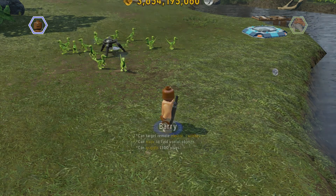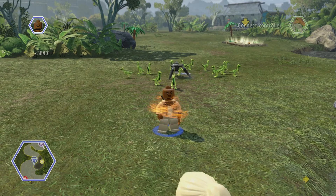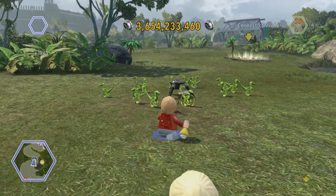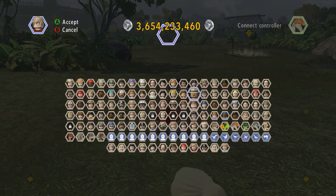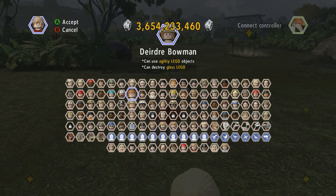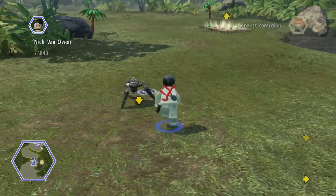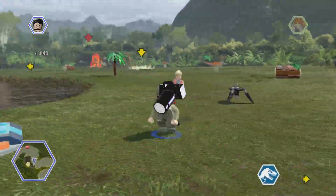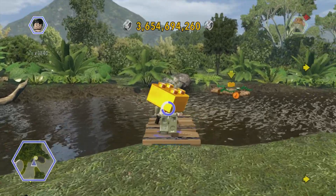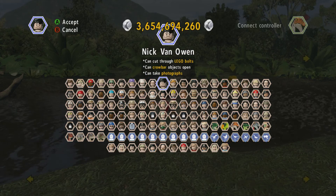Okay, where's Eric? That's the first time I've ever said that — I don't think I've ever said that before: where's Eric? And I need a photographer — Nick van Owen. Cool, that's actually quite a cool photo. 247 out of 275.